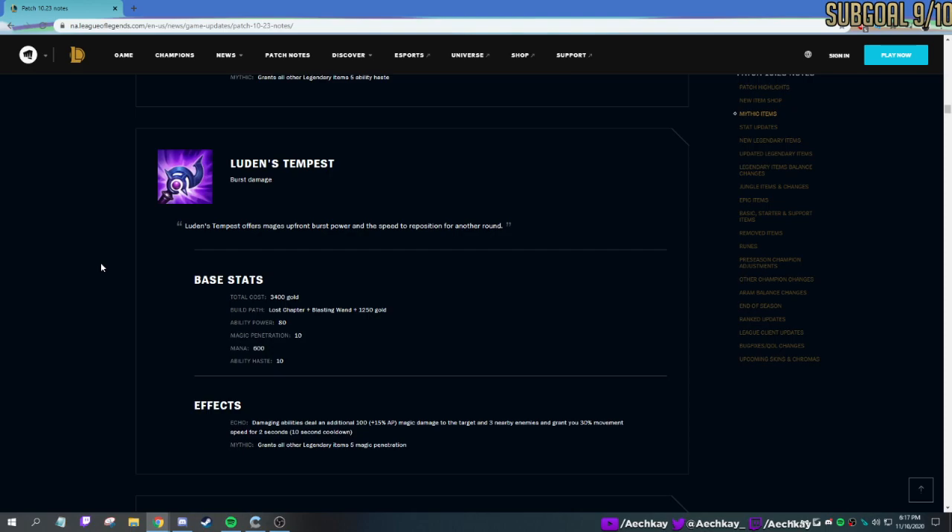Luden's — the main change is that instead of needing to charge to 100 stacks for it to explode, there's now a flat 10-second cooldown. When you use the spell, it does the little mini explosion. It's a cooldown now instead of needing to stack after running around. You no longer get movement speed from the passive, just 30% movement speed when it procs. Good poke, similar to Night Harvester. Syndra, Karthus — helps you kite, bonus damage, very good all around.